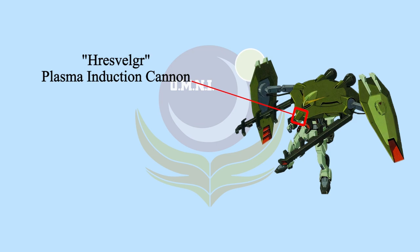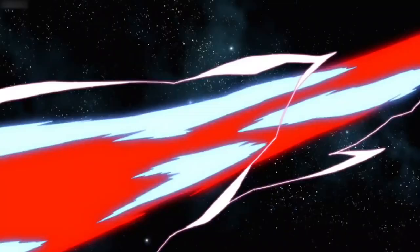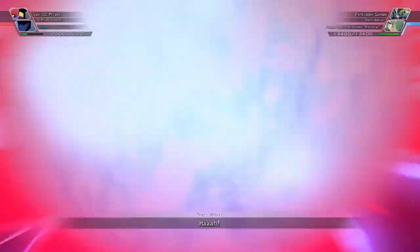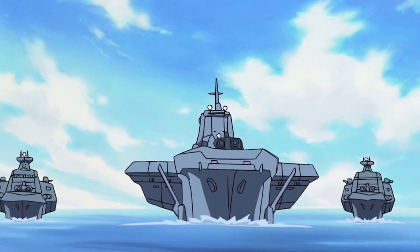At the middle of the backpack, there is a Hresvelgr plasma induction cannon — the only beam weapon on Forbidden Gundam, but also its strongest. The power is strong enough to shoot through more than three MP-type MS. The shots can also be bent by a magnetic field generated between the railguns, making the cannon shots able to chase the target.